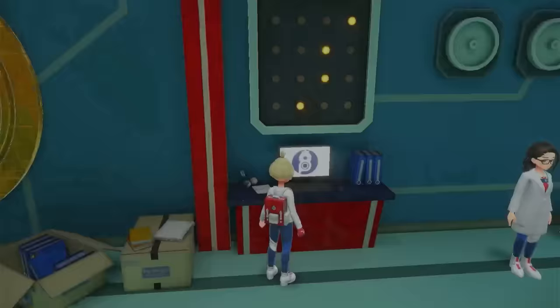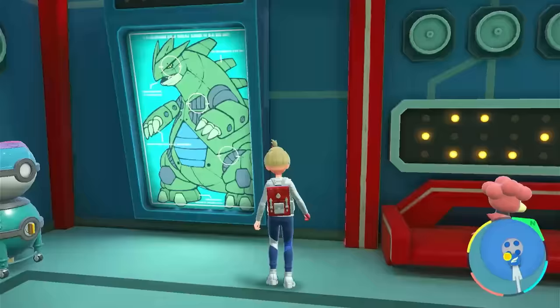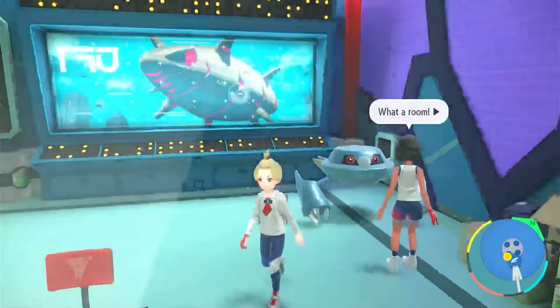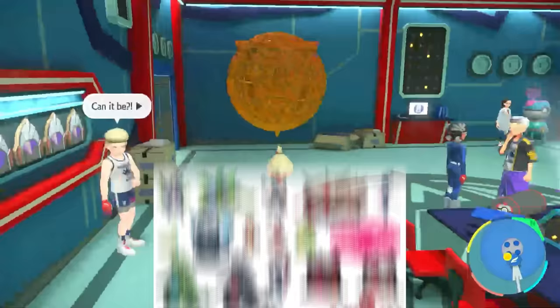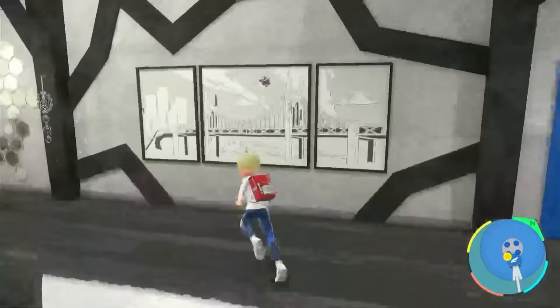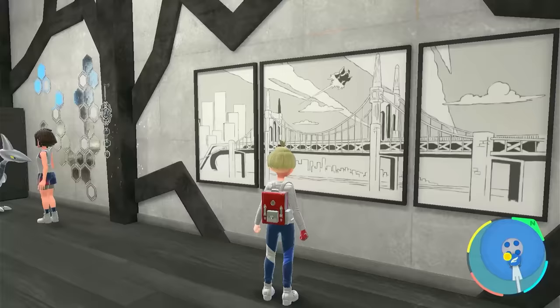This is a massive one. In the League Club, if you change the room's design — which costs a little BP — specifically the futuristic room, you'll find direct references to the Pokéstar Studios from Black and White. You can see the giant Tyranitar Godzilla robot version, as well as the big thing that kind of looks like a giant whale — a Wailord-looking creature. These are instant, direct references to Unova.